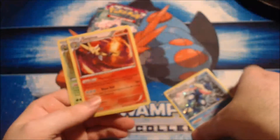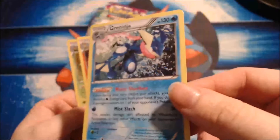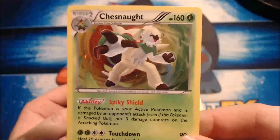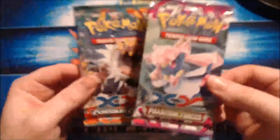It comes with this Greninja holo card — is it a promo? It is not a promo. And then Delphox, looks kind of cool. I like that holo color there. And then Chesnaught, always the weird-looking one in my opinion. And then we got Furious Fists and Phantom Forces. Oh Ra, help us — we may have made a mistake with these.